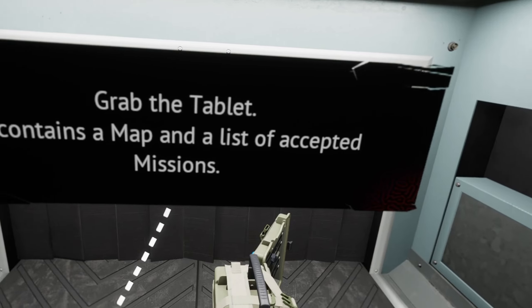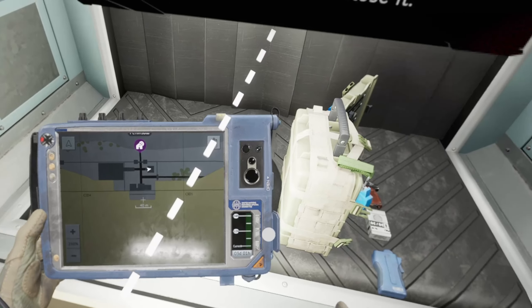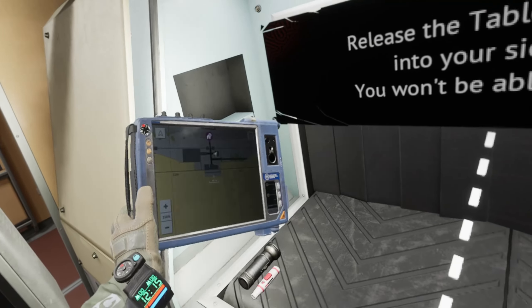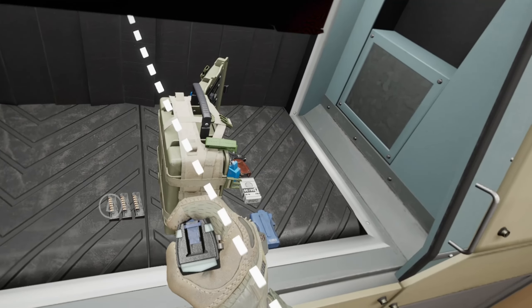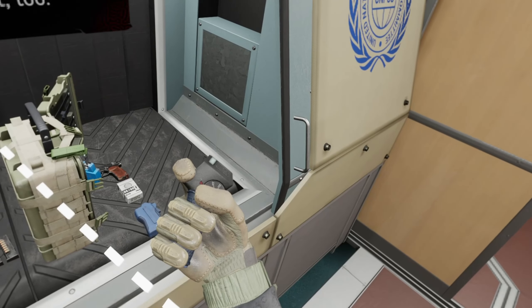Grab the tablet - it contains a map and a list of accepted missions. Oh my god, there's a light. Oh my god, it has... the privacy screen. Grab the artifact detector. And it changed. What the f*** is this? Why is it so tiny?